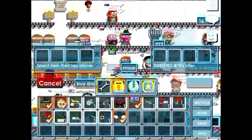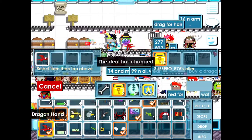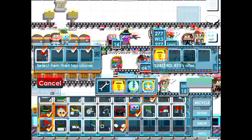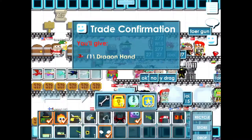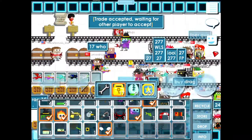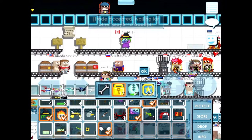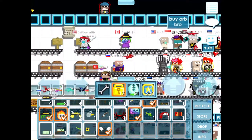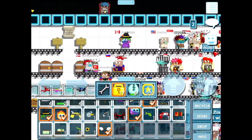We add the item, accept the trade, and bam! I had 16 world locks in the beginning, bought the drag for 14, sold it for 15, and now I have 17 world locks. I got a one world lock profit.